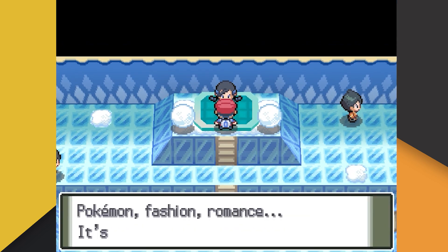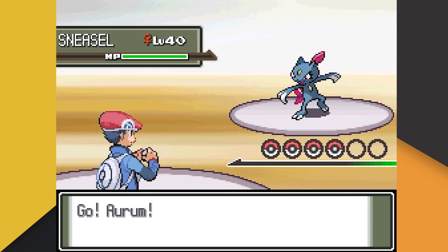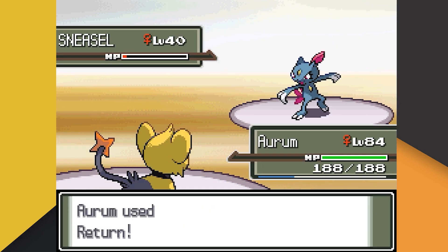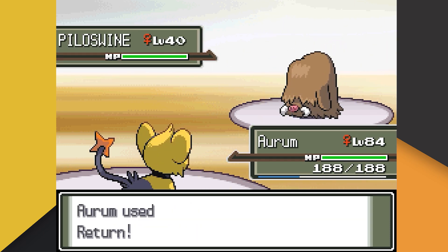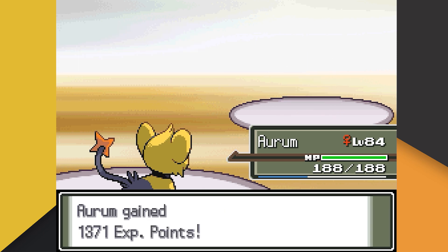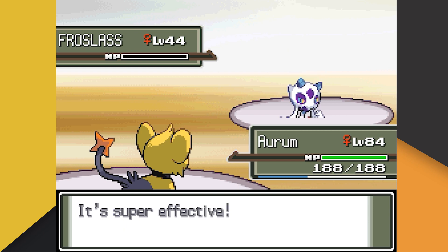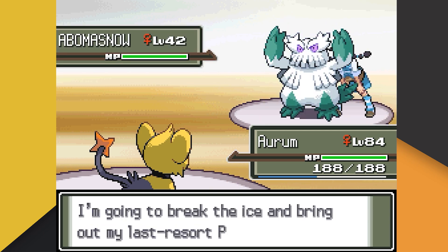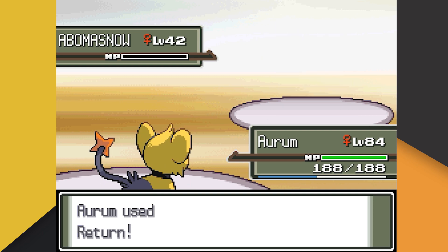After a long hike to Snowpoint City, we immediately face off against Candice. Candice leads with her Sneasel, who is immediately dealt with via Return. Candice then sends out her Piloswine, but unfortunately for her, the bond Aurum and I share erases her Piloswine's health bar. Up next is Froslass, who we're actually able to outspeed with Crunch for a quick one-shot. Candice's last Pokemon is her Abomasnow, but once again Return is able to make quick work of a tanky foe.